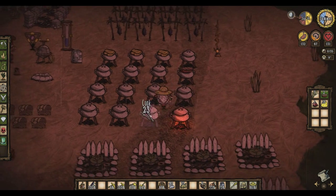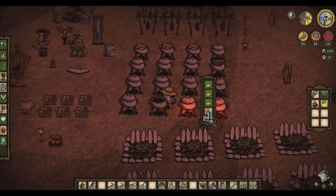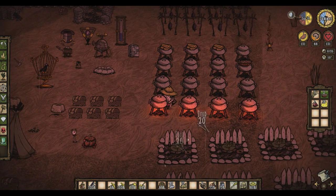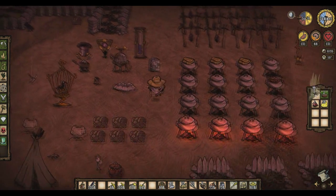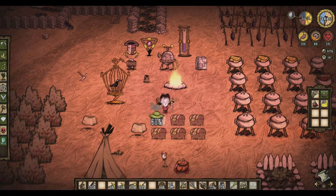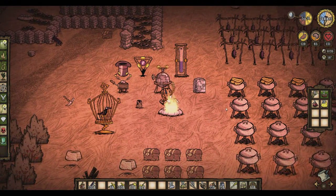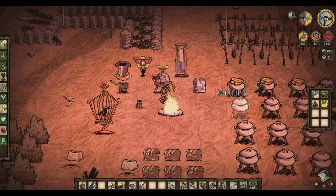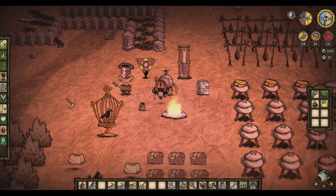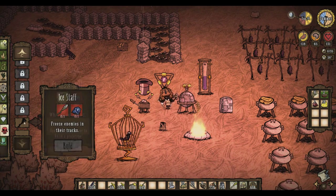Cook that up. Get a fire going. Yeah, I allowed myself to get hit way too many times by that. I have an ice staff but where is the fire staff?